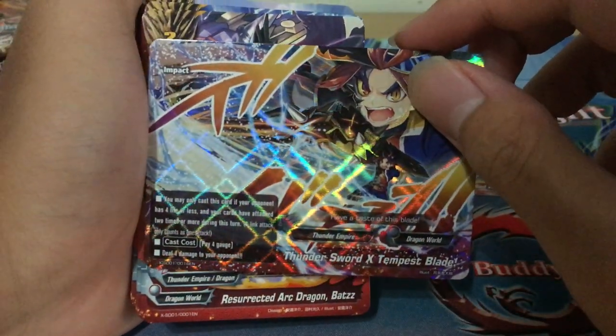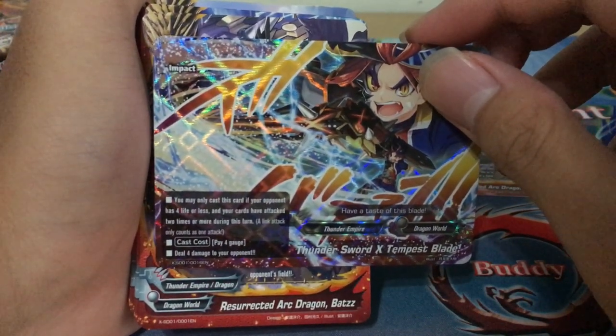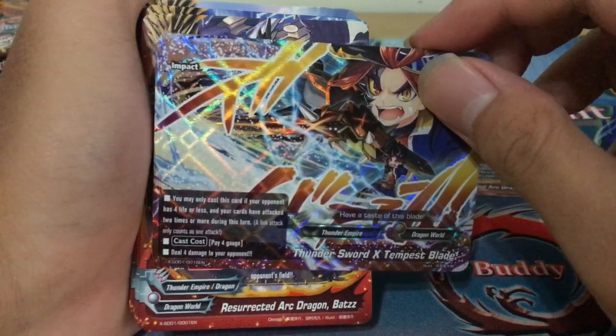We have an impact card: pay 4 gauge, deal 4 damage to your opponent. You mainly cast this card if your opponent has 4 life or less and your cards have attacked 2 or more times this turn. That's not a very good impact.